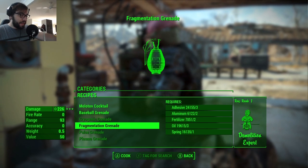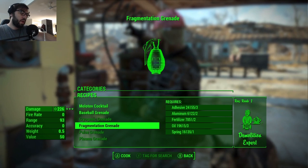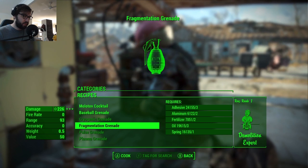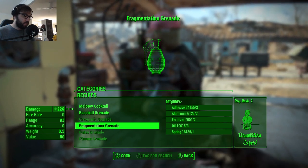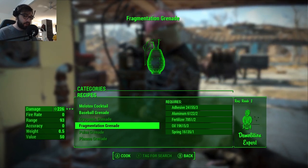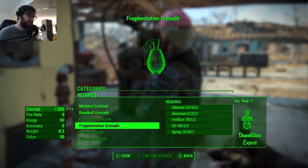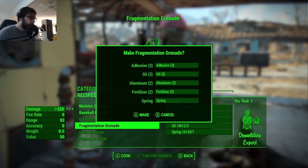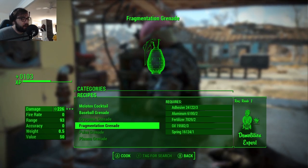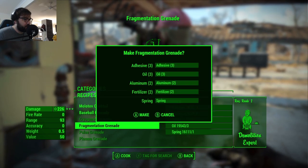We can basically make as many grenades as possible — for aluminum you only need two per grenade and we have 6,000 of it, so we can make around 200 of them and they weigh almost nothing. At the same time, we're still gaining XP from this, so this is also another XP glitch — and the XP from this is actually insane.